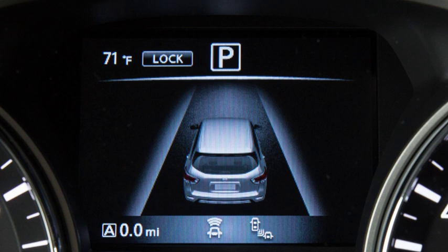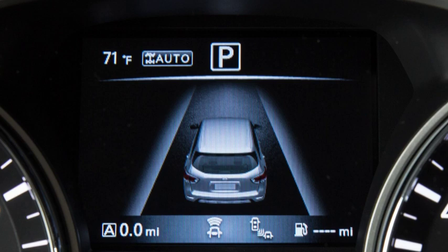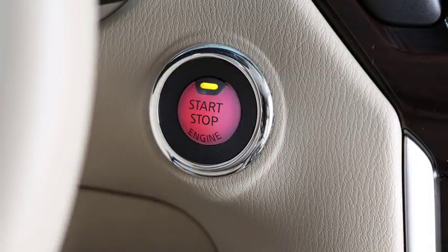When the vehicle is driven at a high speed, the lock mode will automatically change to the auto mode and the lock indicator will turn off. Also, the lock mode will automatically shut off when the engine is turned off.